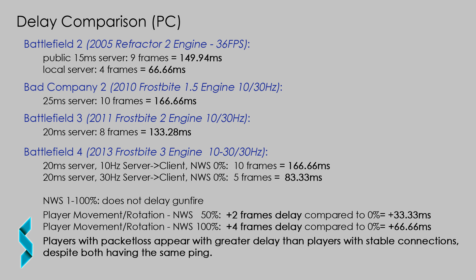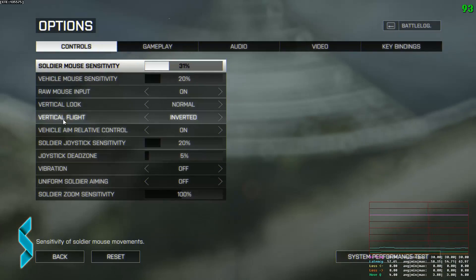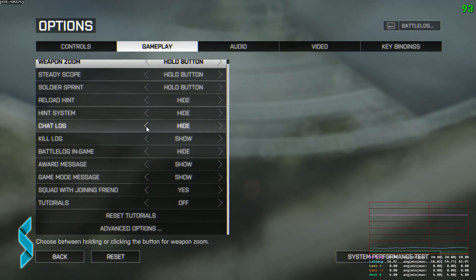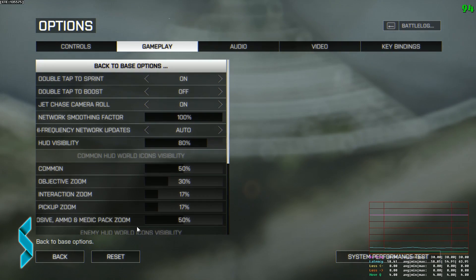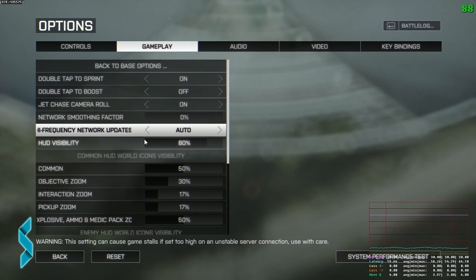That would be similar to what Battlefield 2 is like on a local server — 67ms instead of 83ms. That does not sound like a big improvement when you consider you have to double the rate for it, and I agree. Besides the time the game needs for processing, your client also needs time to render everything on screen. With an input lag of over 70ms — the time between pressing fire and seeing your weapon fire on screen — there is surely still a lot of potential to remove more milliseconds of delay inside the game client.